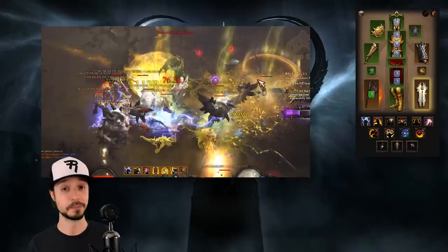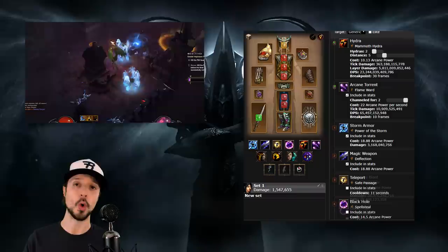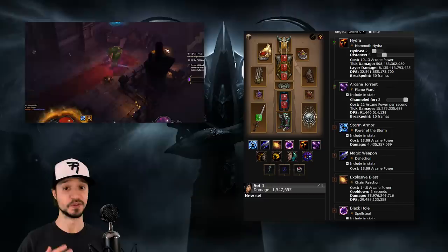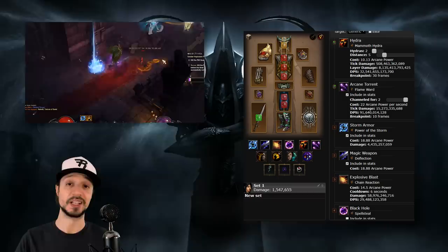Next, on to Wizard. The new Legacy of Dreams Hydra Wizard can benefit from the Season 20 buff. As an option in the cube, in the armor slot, we can instead take an Orb of Infinite Depth. Every time we hit an enemy with Explosive Blast, we increase our damage by 10% and our damage reduction by 20%, and this can stack up to 4 times, giving us a bunch more damage and damage reduction. We would obviously need to work Explosive Blast into the build, and in doing so, we'll remove Teleport, costing us our mobility.